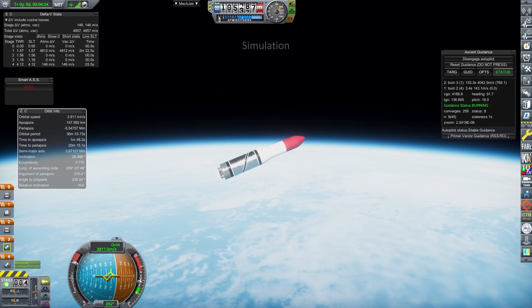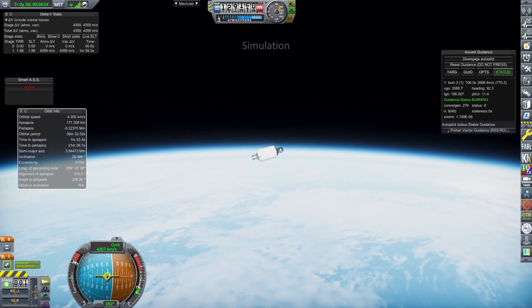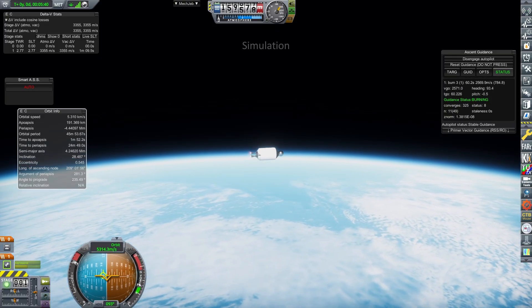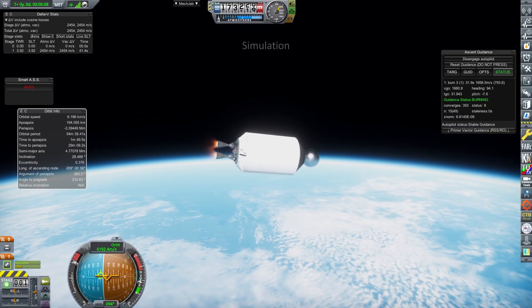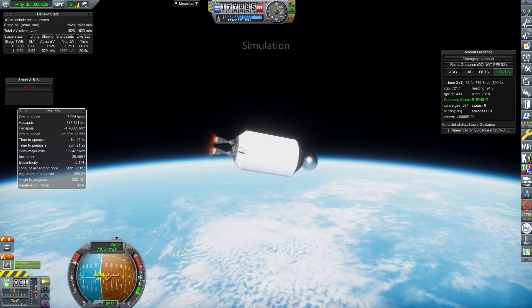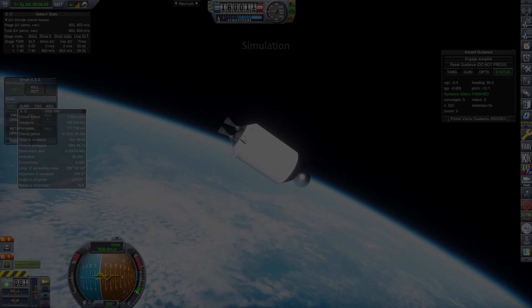Despite this, at least when you do unlock the tech you can make a giant flying lipstick. This is the first vehicle on this list that you can use Mech Jeb Ascent Guidance to get to orbit — having no unguided stages it's perfect for that, and it means you can go put the kettle on, get yourself a nice warm cuppa, and blast God Save the King on repeat whilst you watch your magnificent rocket make its way to space. A great rocket if you want to be lazy, but the gated tech means you might be waiting a while to fly this design.